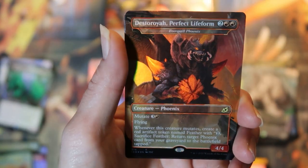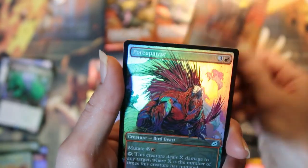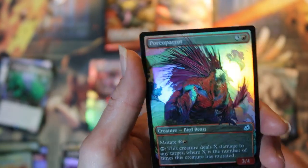And a foil destroyer perfect life form, and a foil porcuparrot. Not the best bang but not bad.